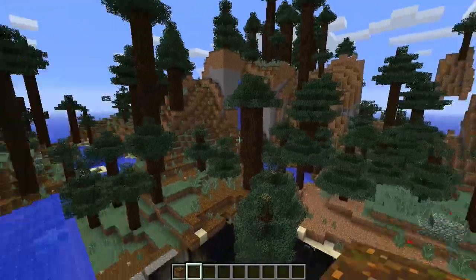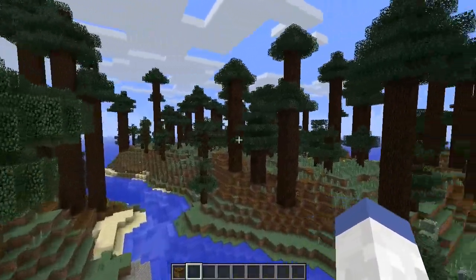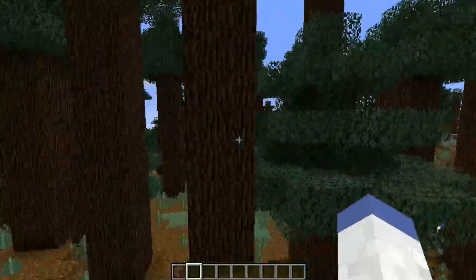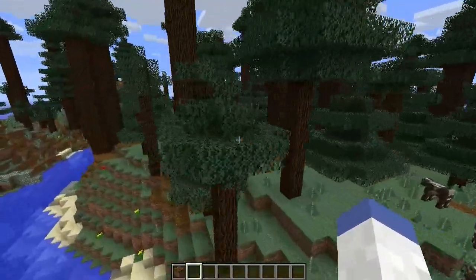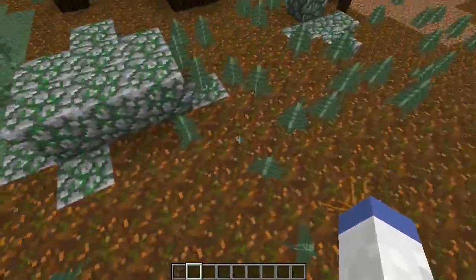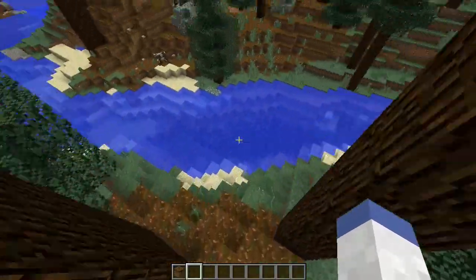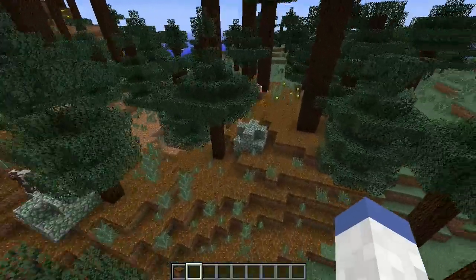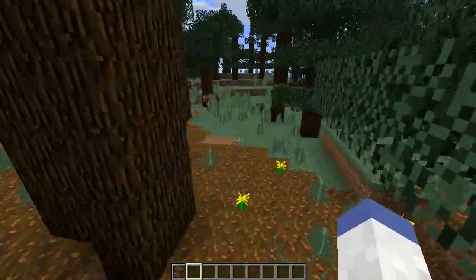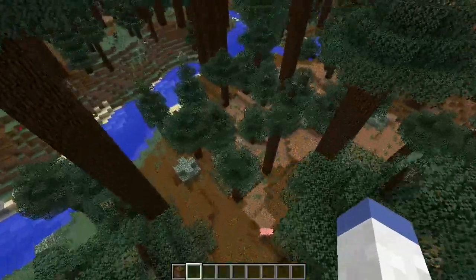Next up is the redwood forest, basically a mega taiga biome. It contains two-by-two spruce trees that are very, very tall. It also comes with a new block called the podzol, which is basically a variant of grass — it kind of looks like poop to me a little bit. It also has pods of mossy cobblestone as well as tall grass, so you're gonna find some new things in this biome.